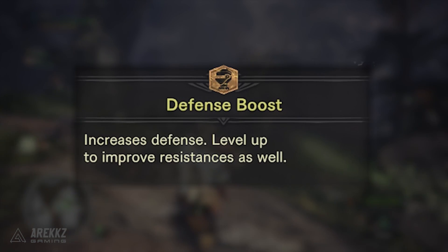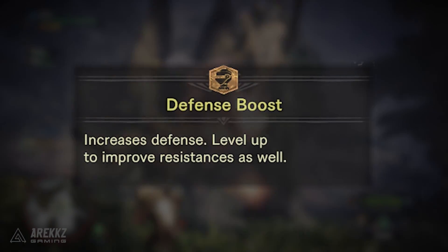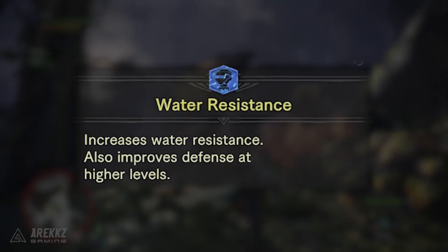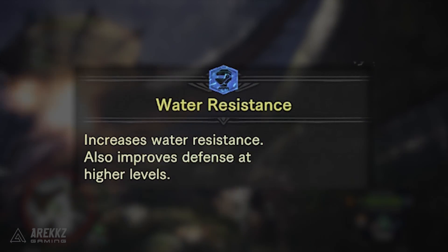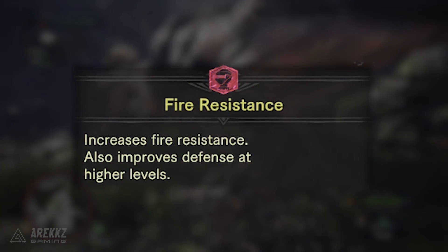Moving on to a few more defensive skills: Defense Boost increases your defense, and at higher levels it also improves your elemental resistances — there are seven levels to this skill. You then have various resistances; for example, Water Resistance increases your resistance to water-type attacks and at higher levels you get additional defense bonuses on top. This has three levels and there are equivalents for thunder, fire, ice, etc.